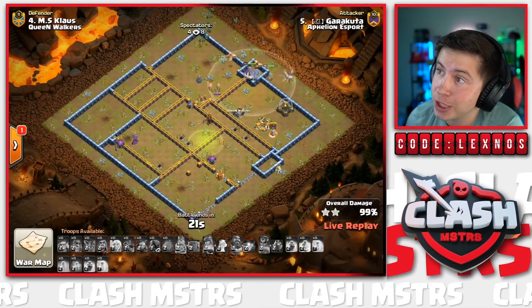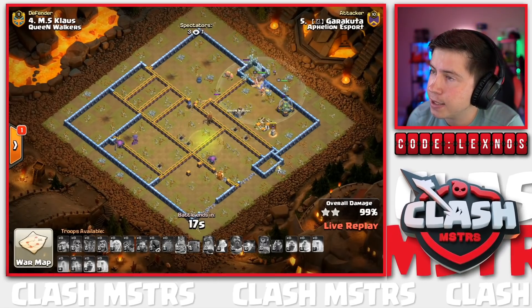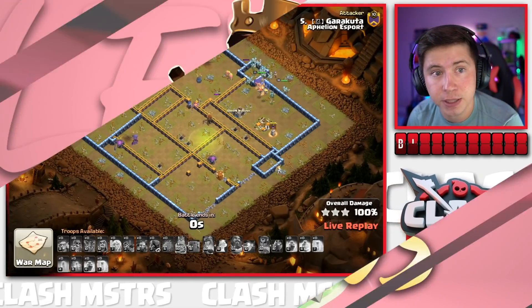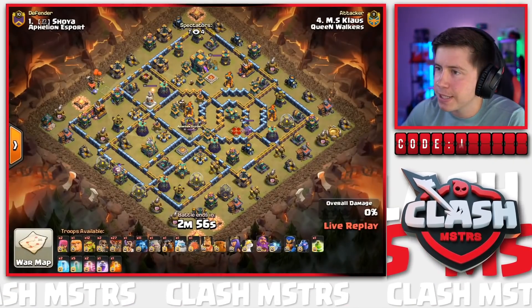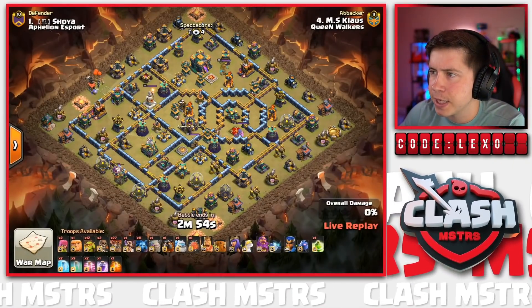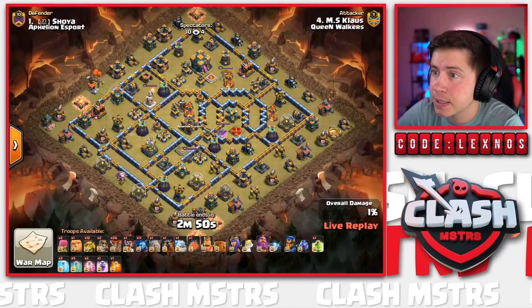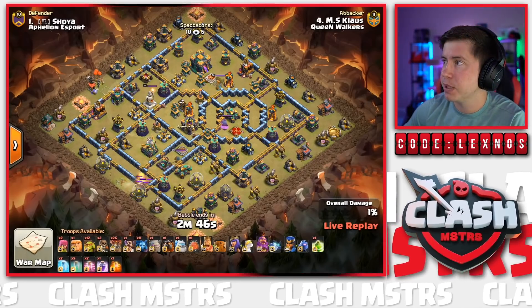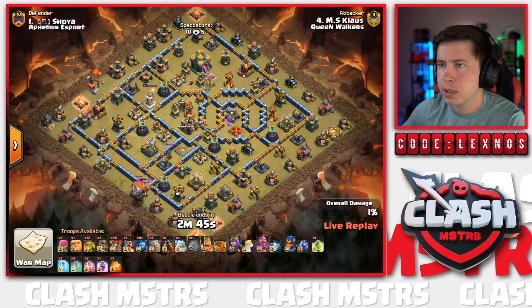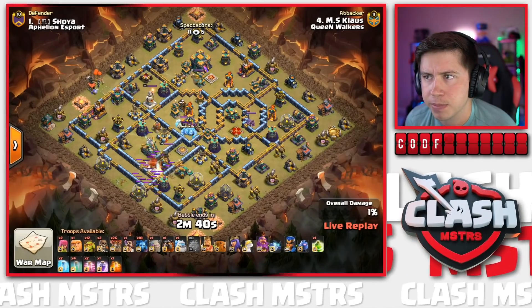Next attack is the man, the myth, the legend himself - Klaus is in! He's got a Jump Spell, 12 Sneakies, a Golem, and five Invisibilities - that's a heck of a lot. Going with an early Blimp - it's got to be a Blizzard! He's going for that in-compartment between the Eagle and the Scattershot. First Invis is in, Rage builds in, another triple Ice Golem CC - interesting!